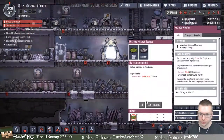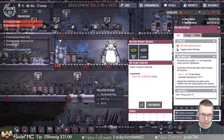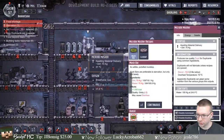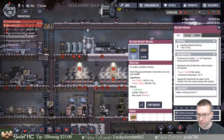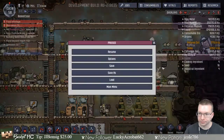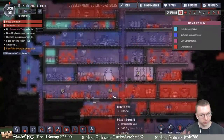I'll disable this building to save on some power and only do the food production up here. This one should be okay — I'll keep it priority 7 or 8 because it's important to eat. How's our oxygen? A little bit better — we're doing a little bit better.